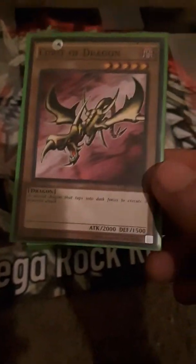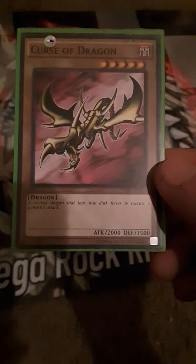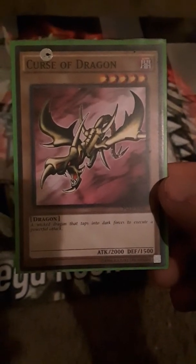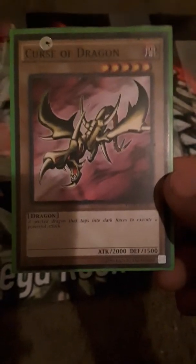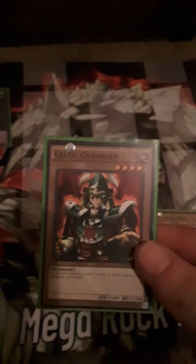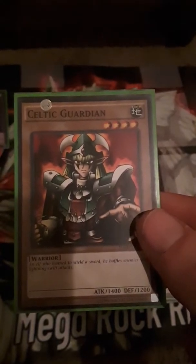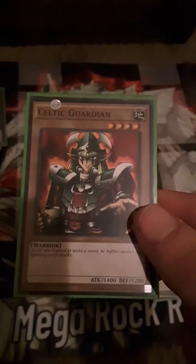Curse of Dragon — a wicked dragon that taps into dark forces to execute a powerful attack. His attack is 2000 and defense is 1500. And Celtic Guardian — 1400 attack, 1200 defense.